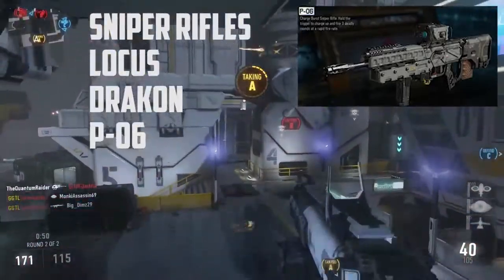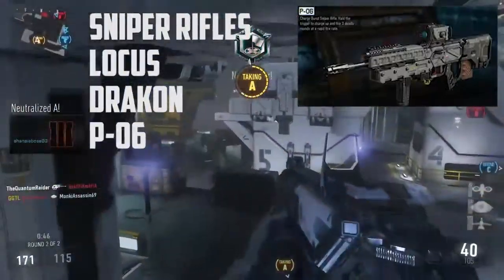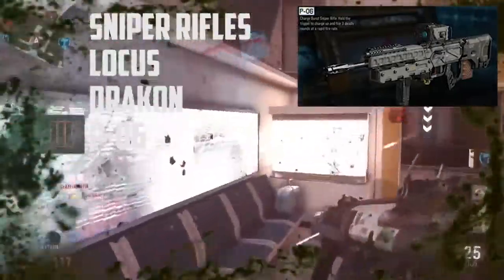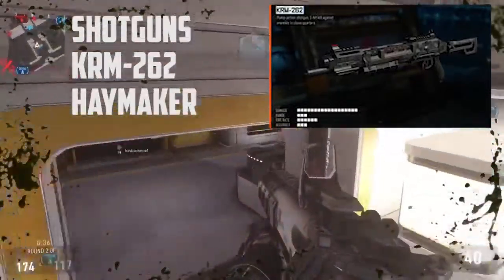The P-06 is the most interesting sniper — it's a 15-round gun and it's a charged burst rifle. You hold the trigger to charge it up and then it fires a three-round burst, which is pretty cool.